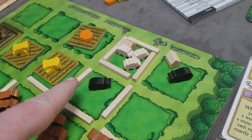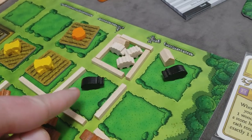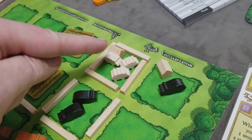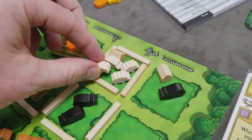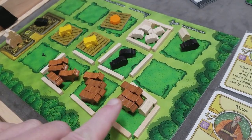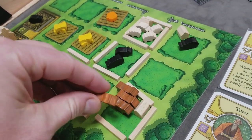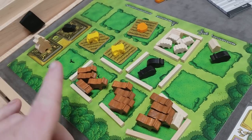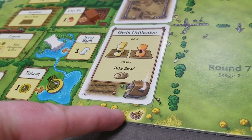The third harvest step is animal breeding. As long as you have two or more of an animal type and room to store another, you get one additional animal of that type from the supply. It doesn't matter where the animals are on your farm board. You can breed multiple types in one harvest — pigs, sheep, cattle — but you only ever get one additional animal per type, and only if you have room. If there's no room, they don't breed.